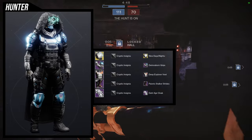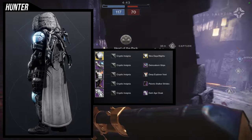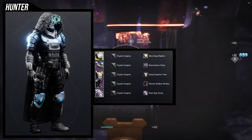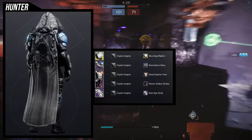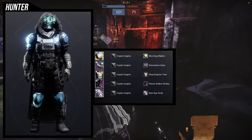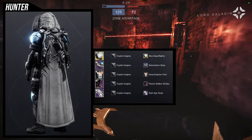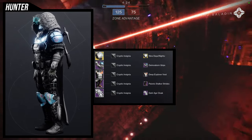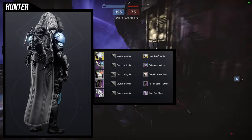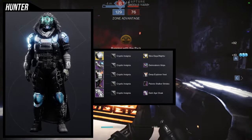For the next set, we're utilizing the Dark Age Cloak, which is one of my favorite cloaks in the game — it would actually be my favorite if it didn't have the axes in the back. For the boots, Psionic Stalker Strides; chest piece, Deep Explorer Vest; arms, Dimusborn Grips; and for the helmet, the Nine Days slash Knights Ornament for the Knucklehead Radar. For the shader, Cryptic Insignia — funnily, Cryptic Insignia has the same color as the holographic visor that the Nine Days slash Knights Ornament has.